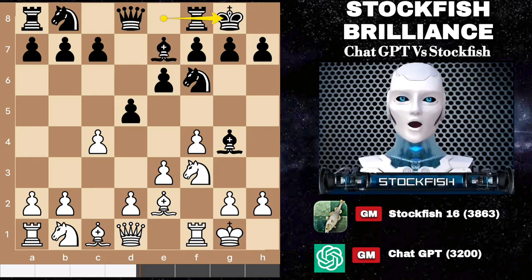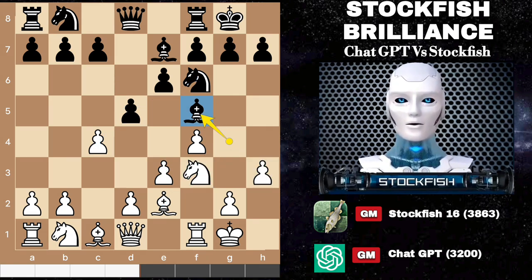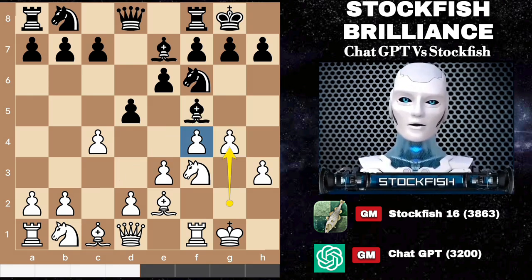Here I showed my brilliance by boldly pushing my h-pawn. ChatGPT could have opted to capture my knight, granting me the coveted diagonal advantage and setting the stage for the e4 square by doing center pawn exchanges. ChatGPT made a strategic move by placing their bishop on f5. This opened the door for me to play g4, forming a solid pawn structure and setting the stage for knight to e5, rook file utilization.